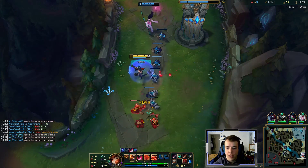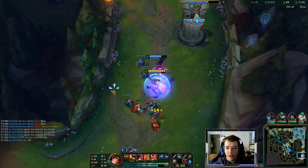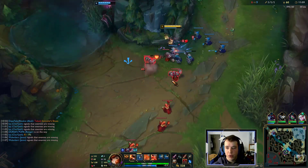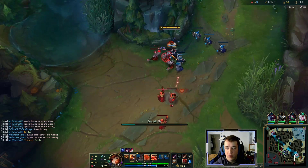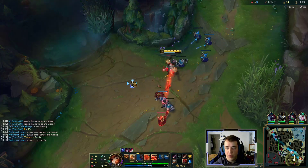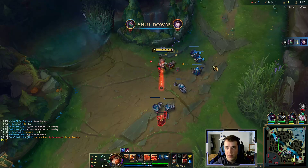Right now we're even in levels and I think we have item advantage. Maybe we should look for a fight. Bot lane is missing — we push as fast as possible. If they roam, I cannot react to it because they can trap and kill me.